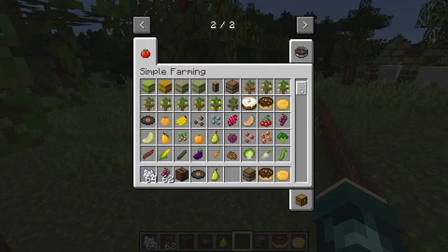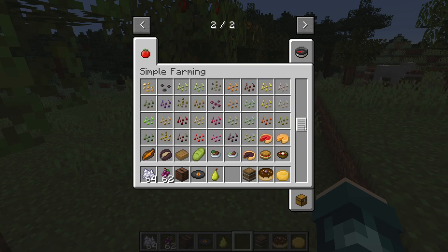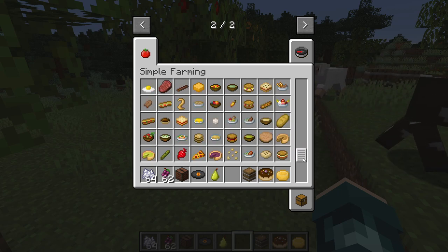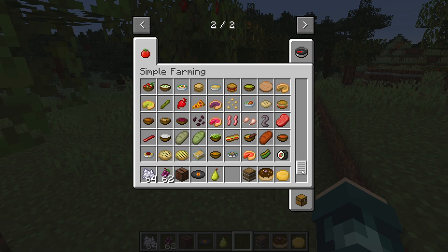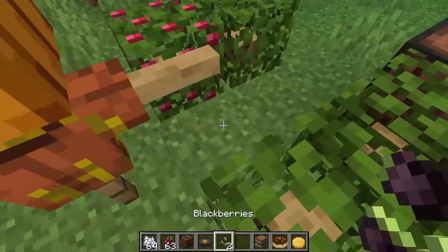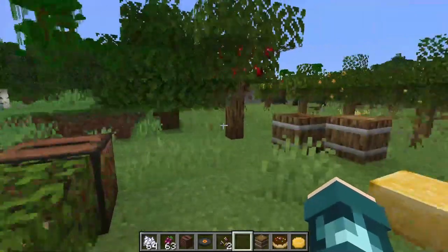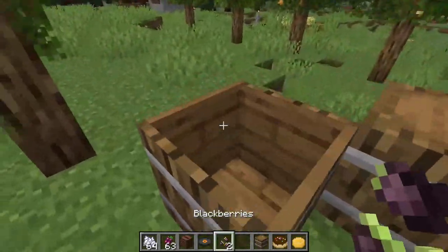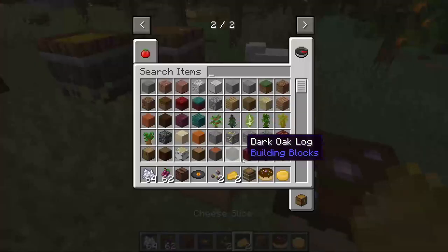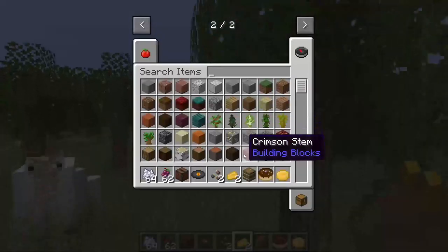Our second-to-last mod is the Simple Farming mod. This mod adds a lot of new food items to Minecraft — fruit trees and berry bushes scattered throughout the world, vineyards, wine fermentation, jams, scarecrows, different types of cakes, pies, sandwiches, and a lot more. If you get bored of Minecraft's limited food variety, you'll definitely want to check this out. Like all mods on this list, it's 1.16 compatible.